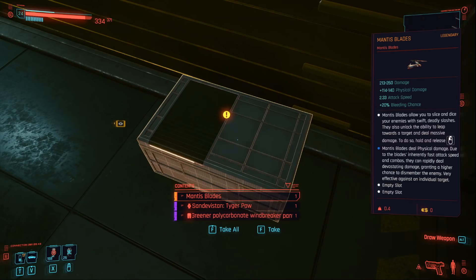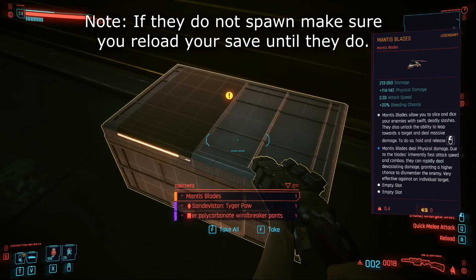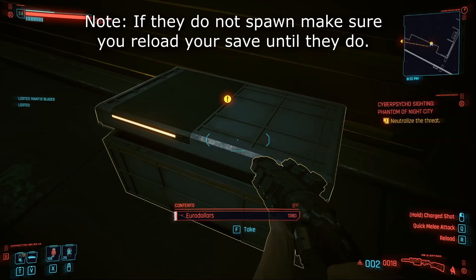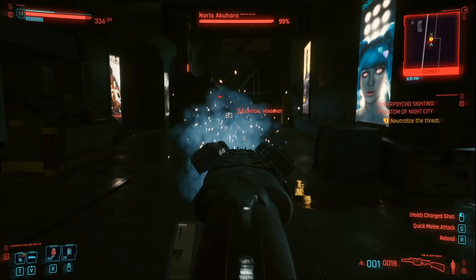Most of the contents of this box will be random, but there are some epic items in here. The Mantis Blades will be in here no matter what level you are in the game. Go ahead and grab those. If you like, you can take care of this guy, but you don't need to — you can just run away because you can grab this at any level. I'm level 26 and this guy hits me for around half my health, so do take care.